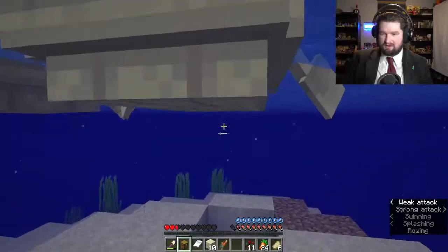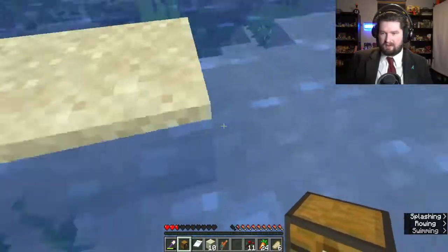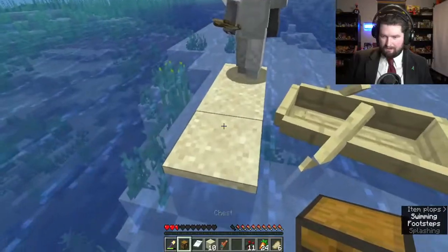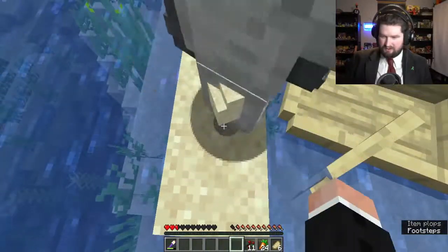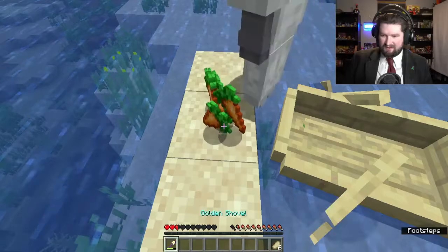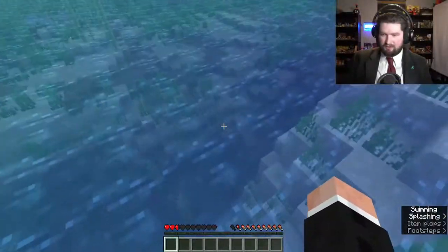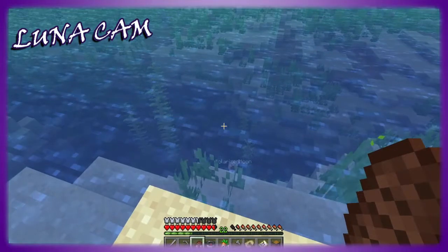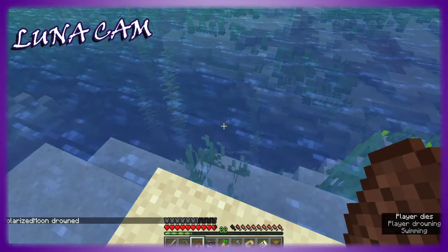I'm going to give you all this stuff that I got and then I'm going to log out. Yeah, I'm just going to throw all my stuff right here on the beach — you can pick it up. All the sand I picked up, all your food, your carrots, the berries, and your sword. There you go — I am going to drive off. Bye! I'm just sinking — and that's how you find the treasure maps.